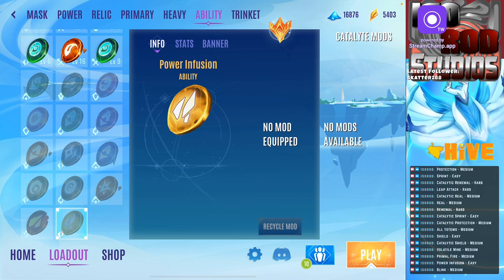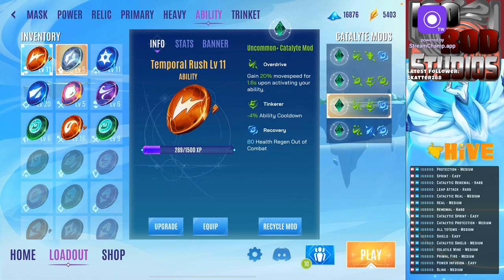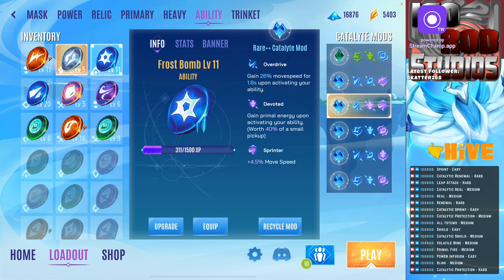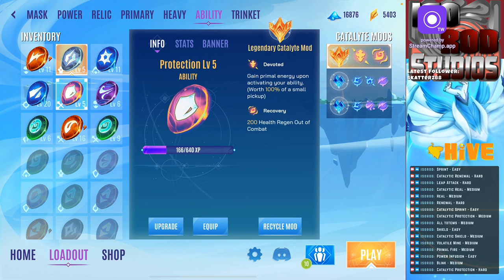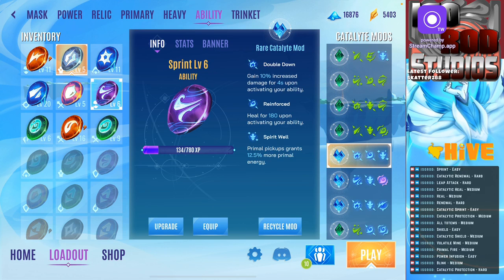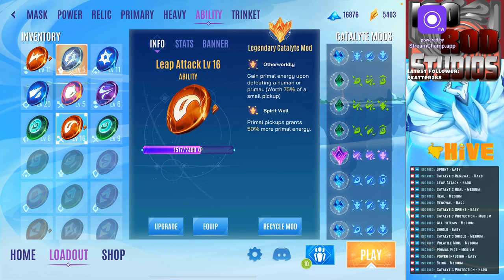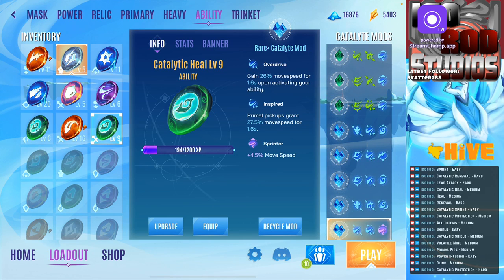Catalytic protection: hard. So yeah, that's pretty much it - that's my list, that's my ratings for them. We'll do the faster rundown: easy, hard, medium, medium, soft medium, easy, hard, hard, medium.